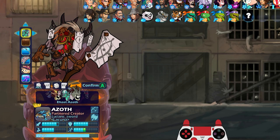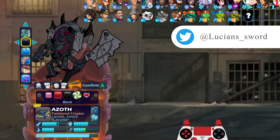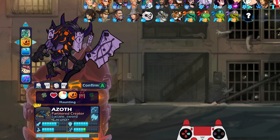But first, let's take a look at Azoth Azoth and all his different colors, because I have a feeling this skin is going to look really cool on certain ones and I haven't actually looked yet. Here's Black — pretty cool. Winter Holiday, Love Struck, Heat Wave, Haunting. Haunting colors should be coming out like next month. That is exciting.